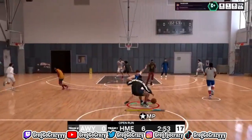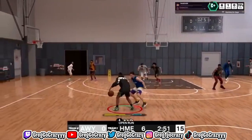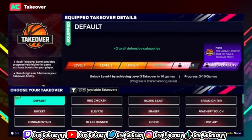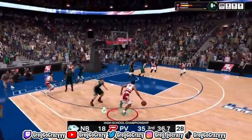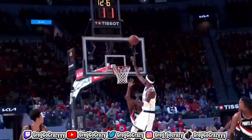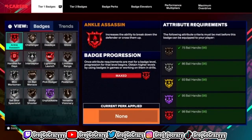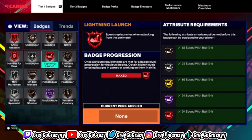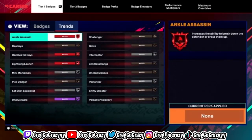Cap breakers can be earned through grinding and they can increase your attributes beyond their initial cap. So let's say you have an attribute set at 70 — you can use a cap breaker to put it at 75. Now, knowing how 2K players think, if you have a cap at 94 and you put that plus-5 on there, that gives you a 99 rating.